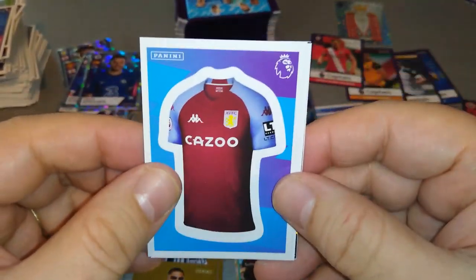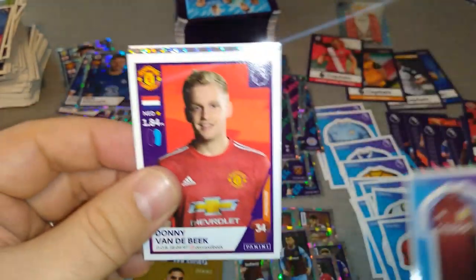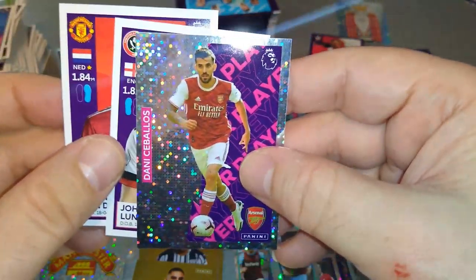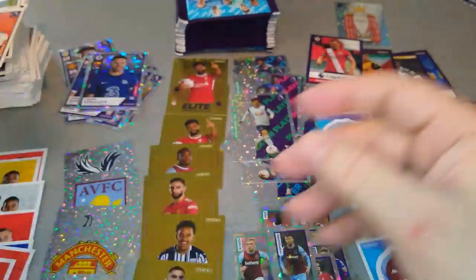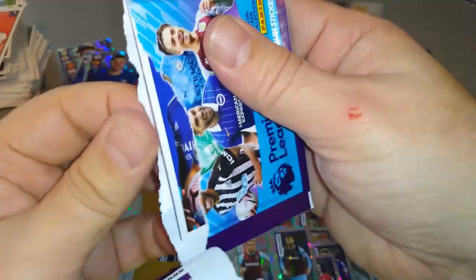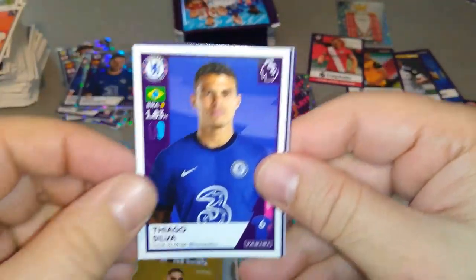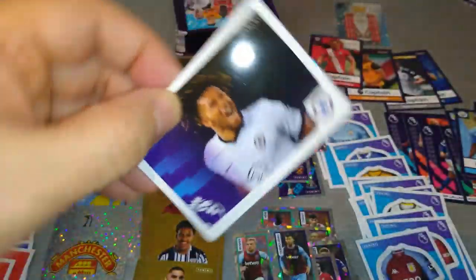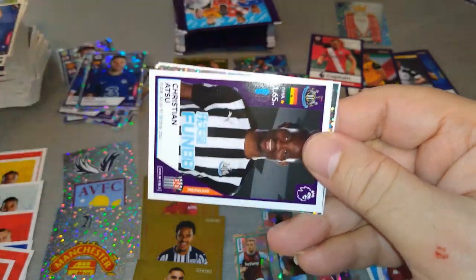Next: Azpilicueta captain, of course Chelsea. Aston Villa, Scher, Van der Beek star player. Ceballos Arsenal, and Lundstrom. Star player — Leicester City. Silver. Captain Jack Grealish, Saliba, and Captain Fernandinho for Man City. Saliba already left Arsenal after I think about six months. Chelsea magic moment with Rhys James.